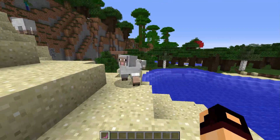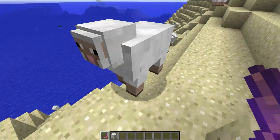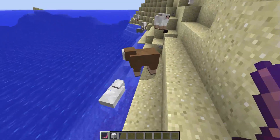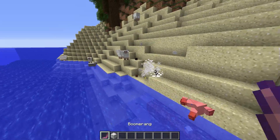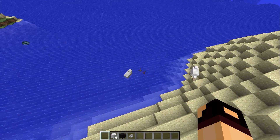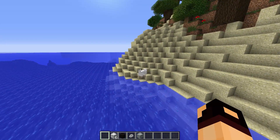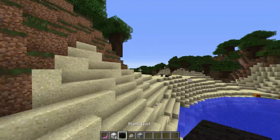The boomerang is a two-shot on the sheep, which is pretty awesome. If you have two mobs beside each other, the boomerang can hit both of them at the same time - it'll kill them both simultaneously. Just take my word for it.